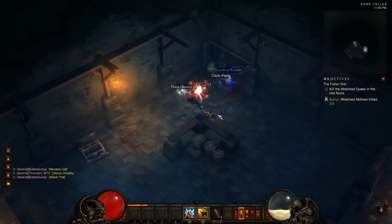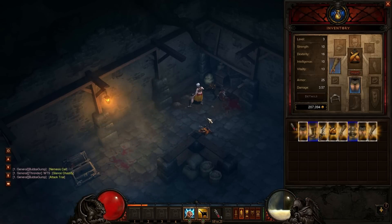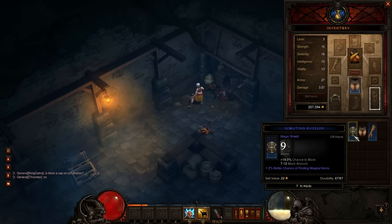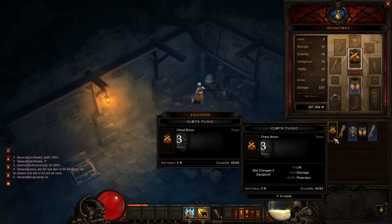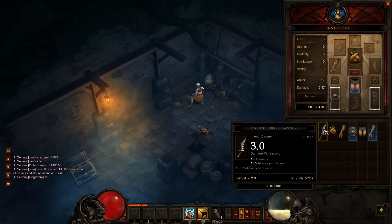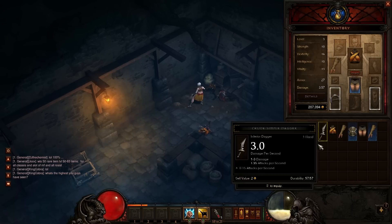You can see he's dropping all sorts of gold, health globes, cloth pants, a scouting buckler, and some gloves. Let's check our inventory. Those are better gloves than I'm wearing. The pants I'm wearing now are better because they're magic pants - so I have a better chance of finding magic items. I don't need a buckler right now. Right now I'm using a fist weapon, and I could replace it with a dagger, but because she's a monk class, fist weapons are preferable. So I'll keep her fist weapon going.